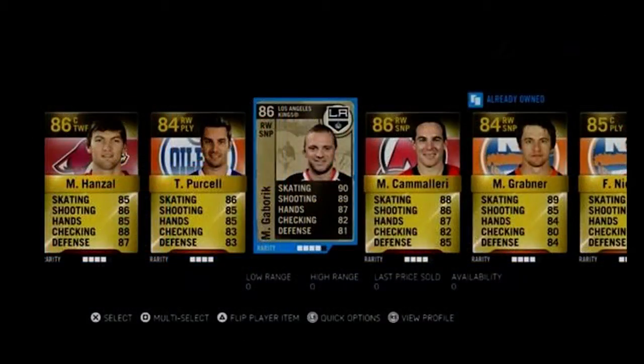Now we've got the Milestone Marchy Gabrick. To be honest, I'm not a big fan of it — it looks really plain, kind of brown. It's still a pretty nice card. Gabrick is an 86 in his regular gold card, so the stats aren't updated. Maybe they'll make some changes, but as of right now I'm not a big fan of this card. It's kind of brownish and just doesn't look as nice as a regular Hot Live or Player of the Game card.